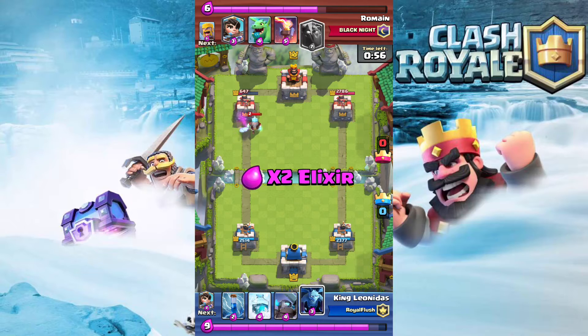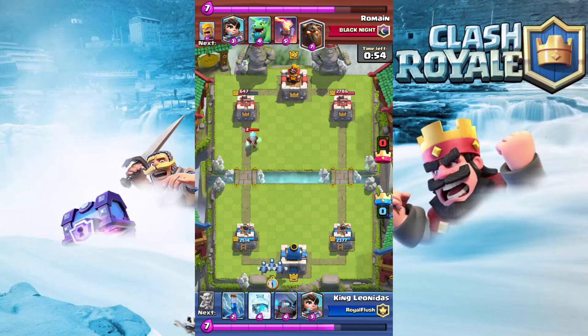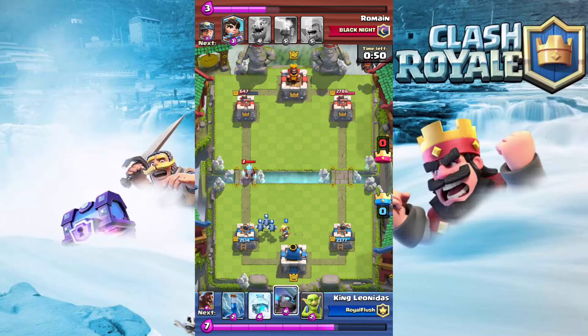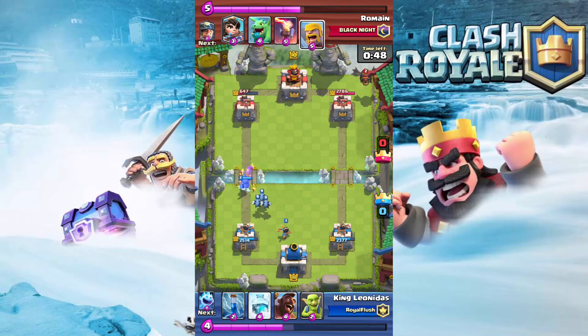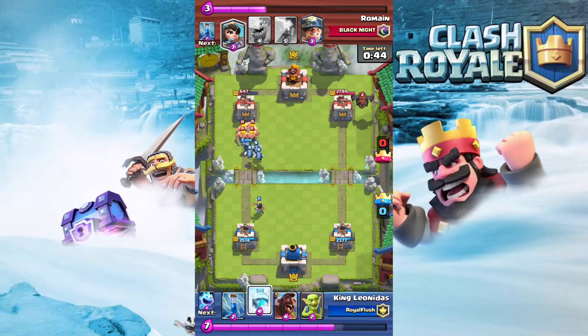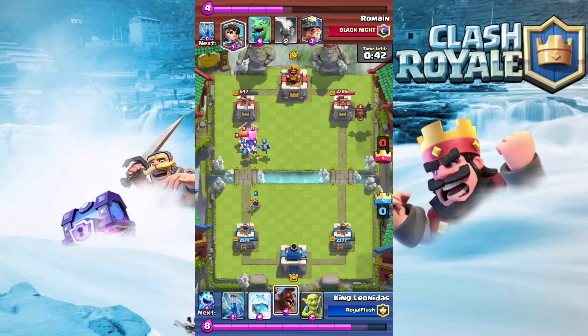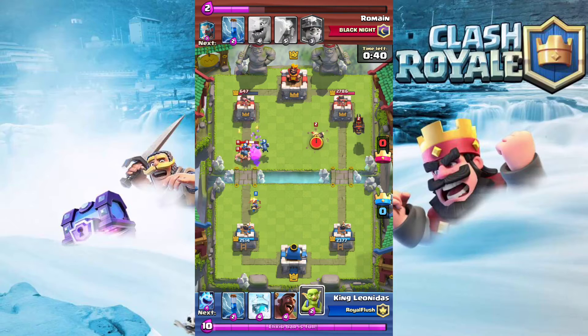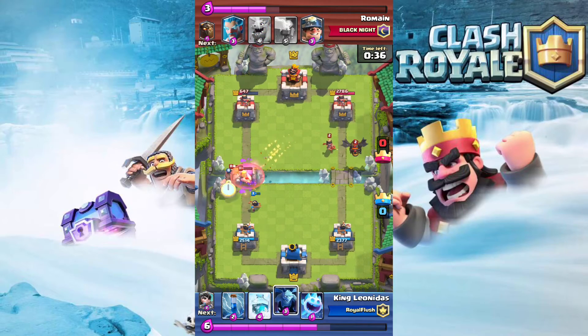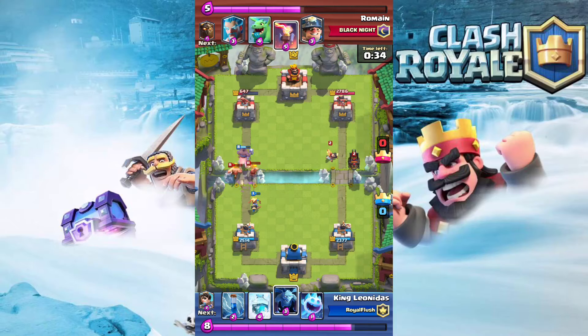The deck also struggles when they build up a huge push — like putting a giant in the back during double elixir. Mini pekka is the only thing that destroys the tank, so you could switch barbs for mini pekka, but I don't recommend it. The deck is pretty good overall.